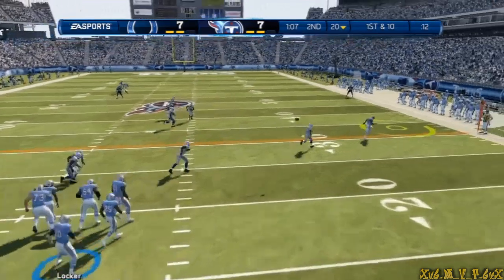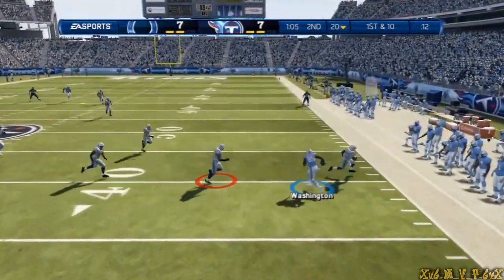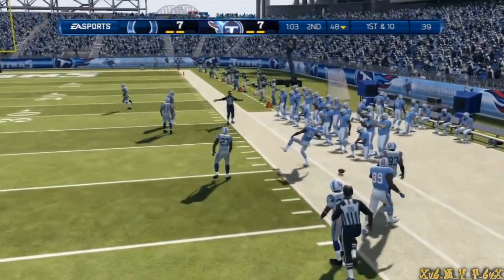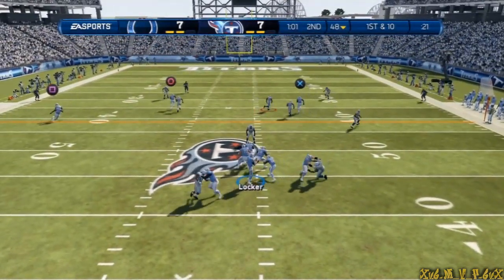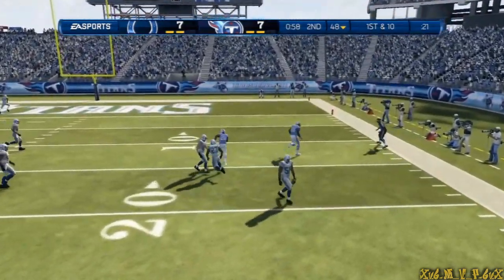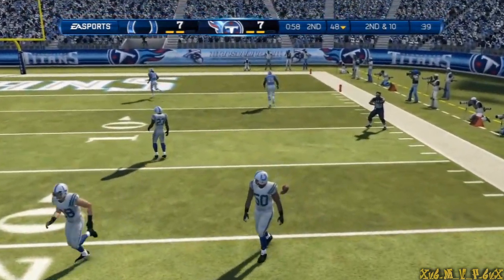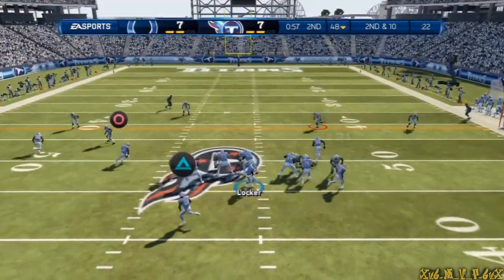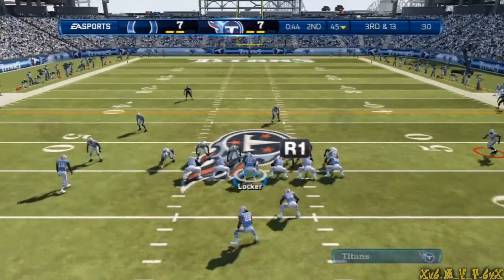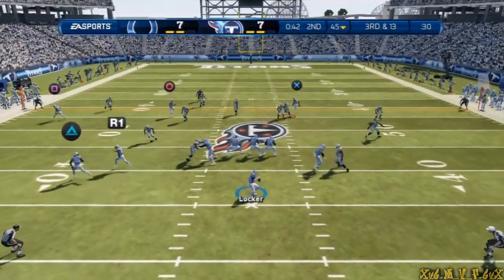The Titans get a first down. He steps out — it doesn't look like much. Back to the air here on first down, he scans the field, reaches in and swats it away. New signals called. He drops back to throw and they sack him — third down and thirteen.